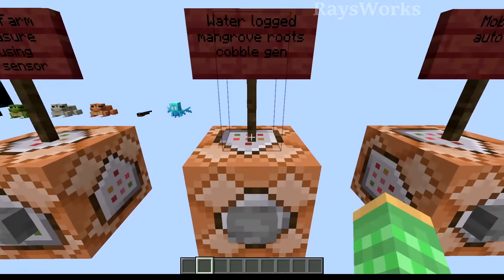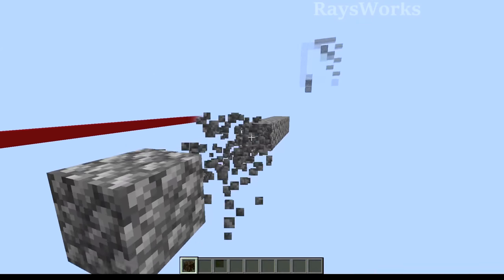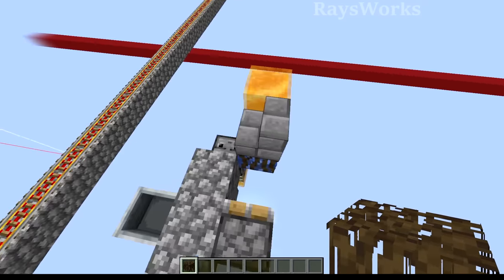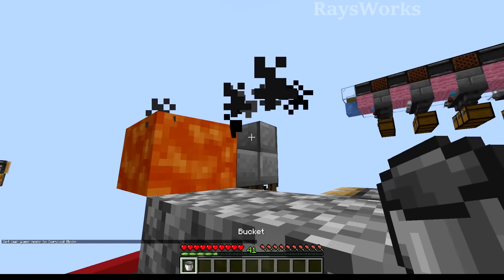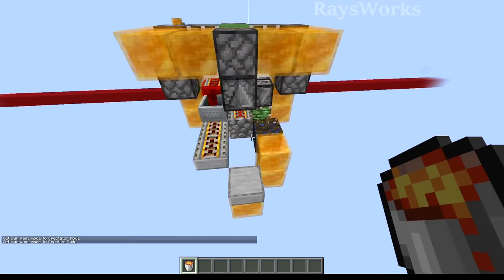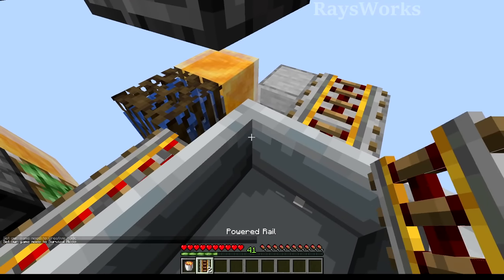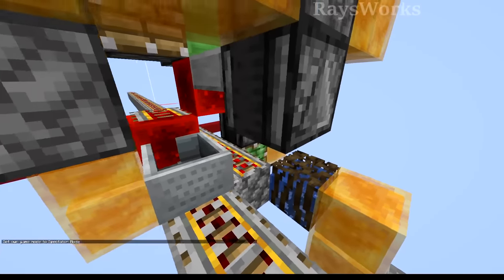Smaller cobblestone generators can be made using the waterlogged mangrove root. Here is a little one with water, lava, and where the cobble is made — every time one is produced it automatically pushes it, super small. I also inserted this into my automatic cobble pathway maker where you just AFK holding a lava bucket against the stair to produce as big a pathway as you need. This also powers a flying machine with a rail duper, giving you not only a cobble walkway but also an infinite roller coaster on top, even slightly smaller than my basalt variations.